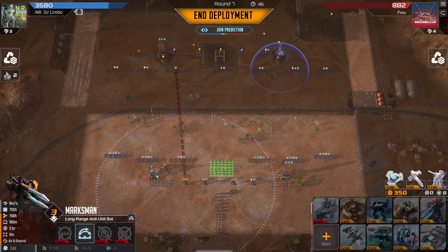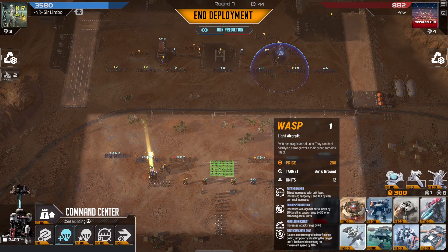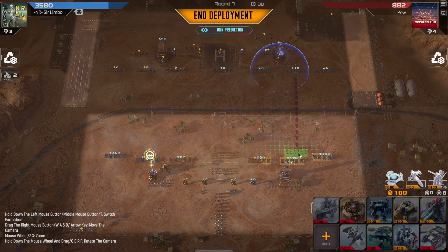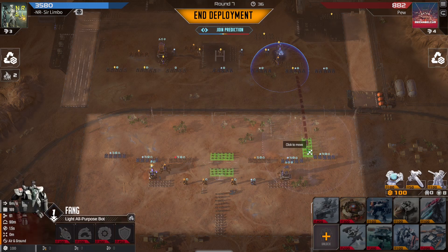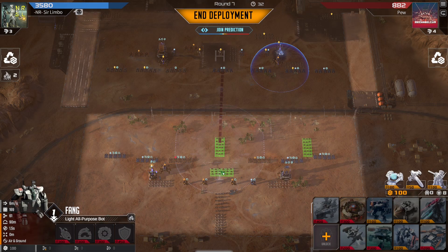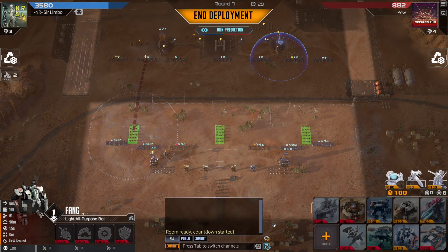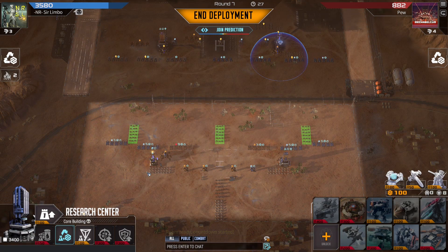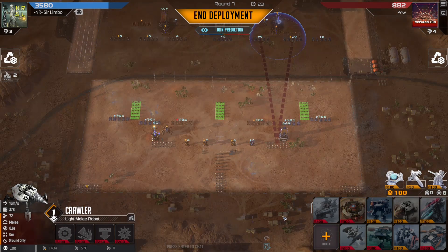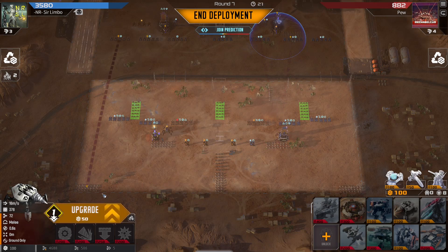I think I'm just going to invest into some Fangs and get the range upgrade. Put one set here, put one set in the middle here, and put one set here. And that should hopefully tank a whole lot. I think that's going to be it for this turn.